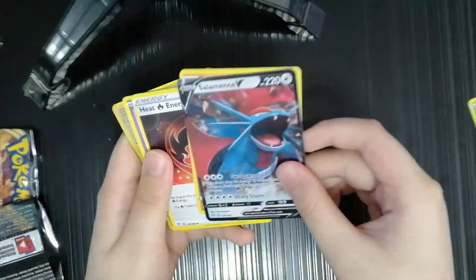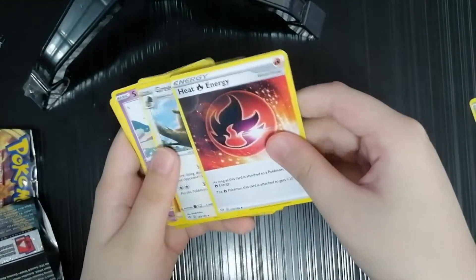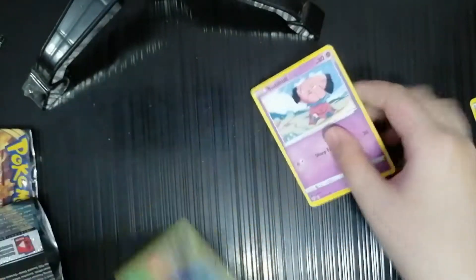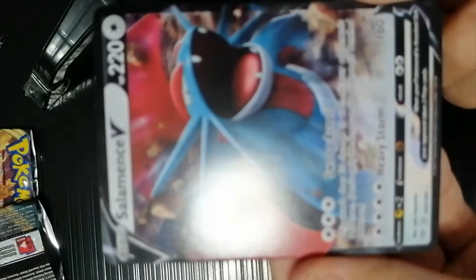We're not going to talk about that. Salamance V! Longvista — I don't know. Heat energy, fire energy, whatever you want to call it. And we got ourselves a Coil. Got another V, guys!